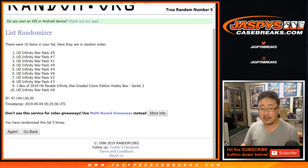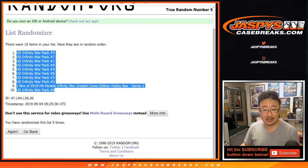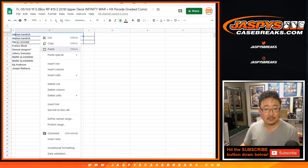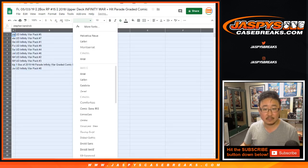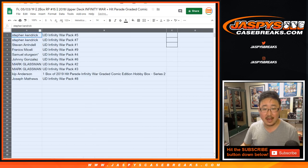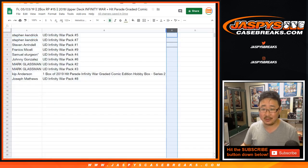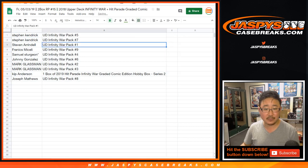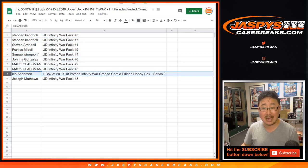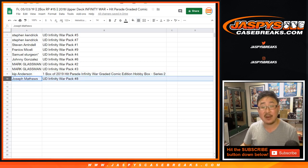After five times, the graded comic is in the ninth spot, and that will go to Kip Anderson. Steven K. with pack five and seven. Steven A. with one. Francis, you got nine. Sam, you got pack four. Johnny with six. Mark with two and three. Kip Anderson, we're going to do yours last — the graded comic book — and Joseph Matthews with pack eight.